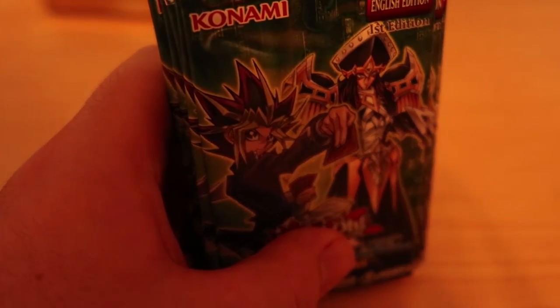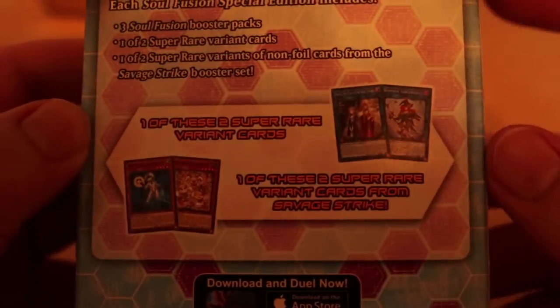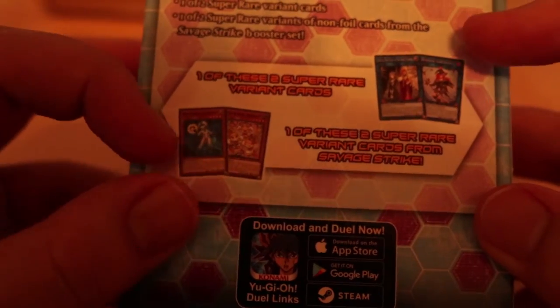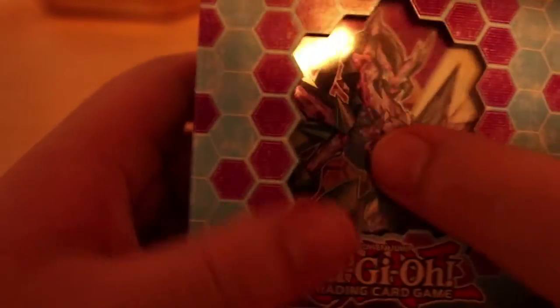I'm very excited — got quite a few of these. In the packaging you usually see in the store it comes with four packs, which is very nice. There are fewer cards but with Speed Dueling you can only have 20 in a deck, so I understand. I also have a Soul Fusion Special Edition today. I would love to pull Neo Space Conductor — that's the card I really want. I'll open that about halfway through.